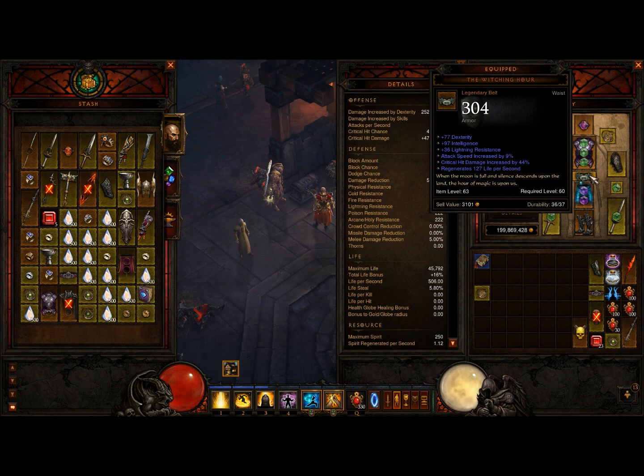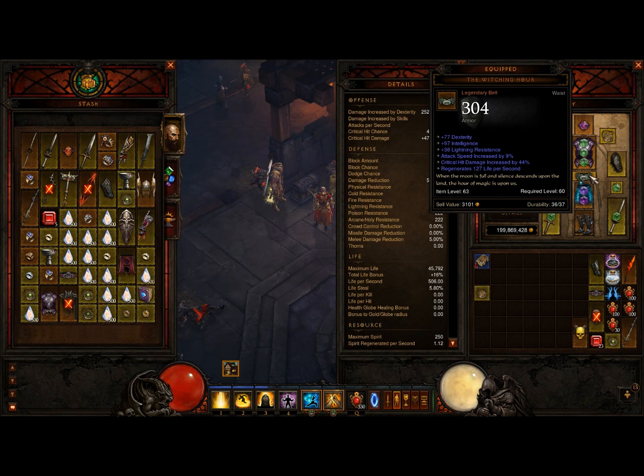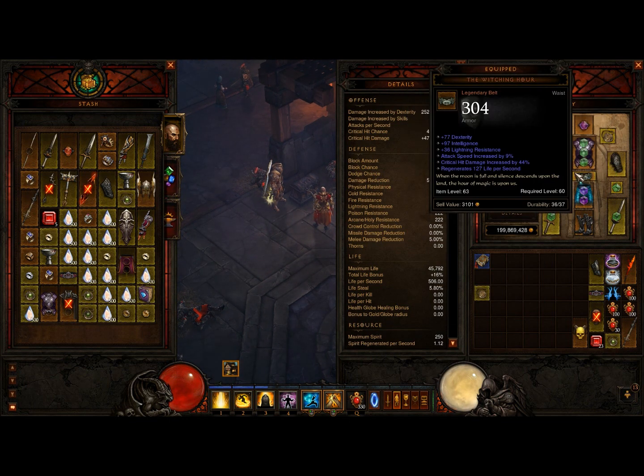Going to the belt — there is no surprise there: Witching Hour. Got this for 34 million. It has decent dex, lightning resistance, and attack speed — they always come with that. But another thing to notice is it has life regeneration: 127, 112, and 267 — so that's now three items that give me life regeneration.